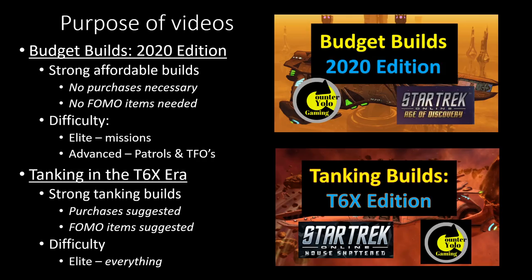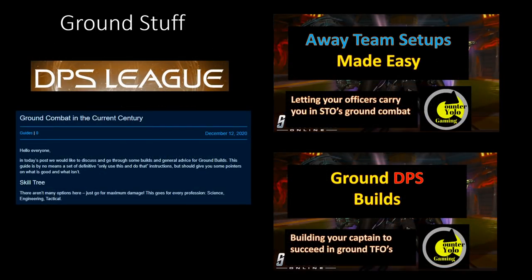As tanks, technically it's not needed to upgrade to tier 6x either for doing tanking, but DPS players are doing that and trying to stretch their limits. So for us to have an easier time holding threat, it's recommended that if you're tanking in elite, you also upgrade your starship to tier 6x. Keep in mind there are a couple of items that are a little bit harder to acquire nowadays — I really hope some traits go into Mudd's Market soon.